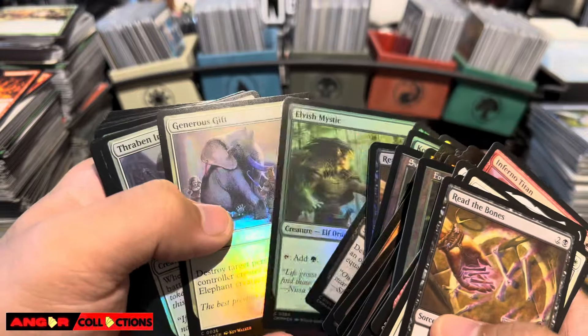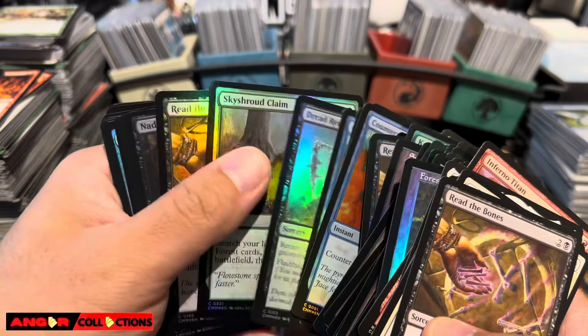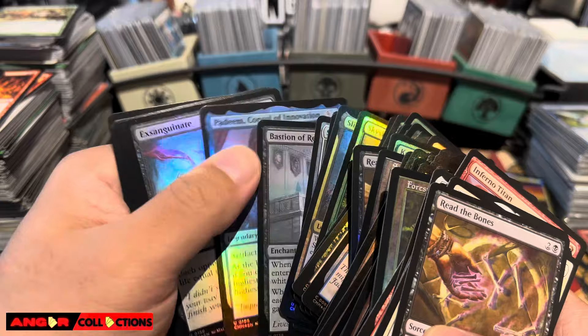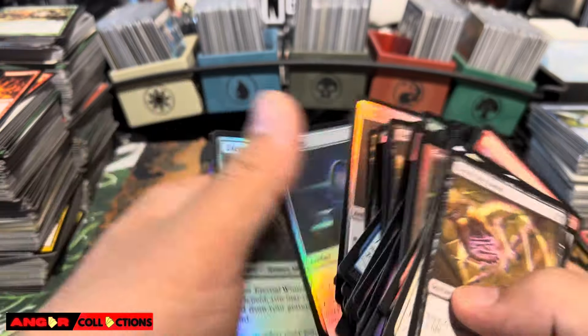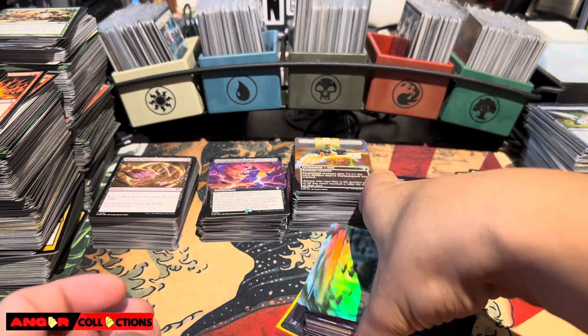I pulled some of these commons and uncommons that are somewhat playable still - Elvish Mystic, Ghostly Flicker, Ulamog, Counterspell, Command Tower. These are like random cards, but they'll all be listed because they're playable. Sol Ring, Eternal Witness - all going up.